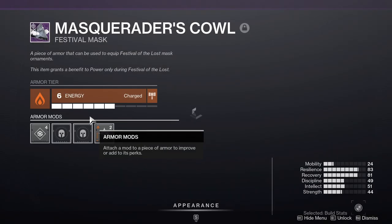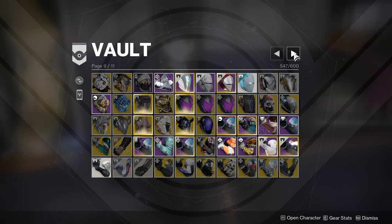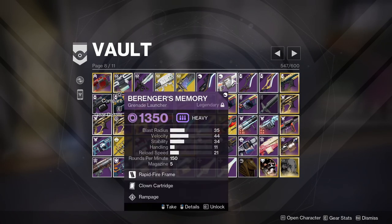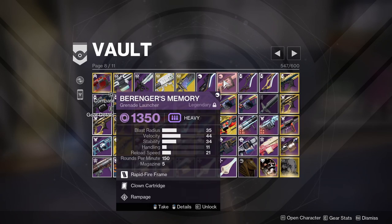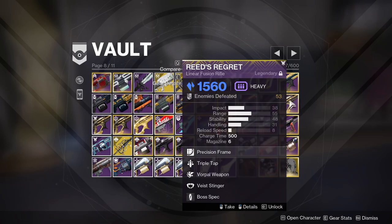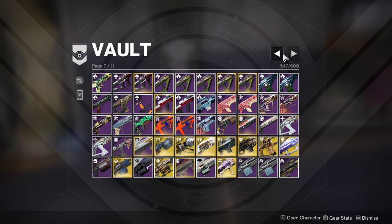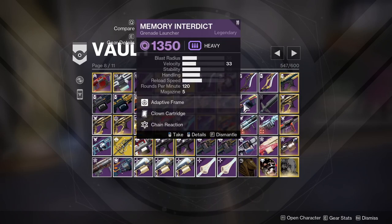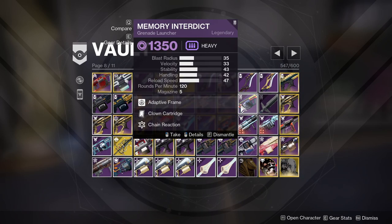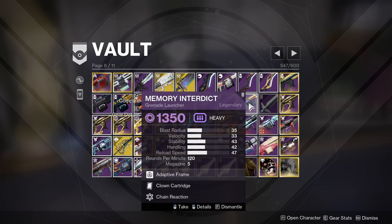Can I still ornament this? I can — that's why I kept it, just to ornament it. Clown cartridge rampage — that's never going to be useful but I don't know, I'm so bad at this. Do I have any other void grenade launchers? I mean these are void but I don't know the rolls.